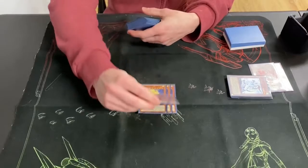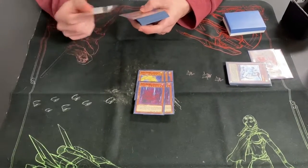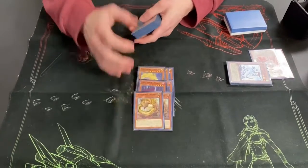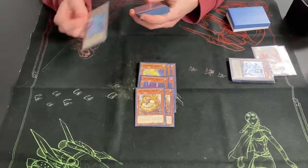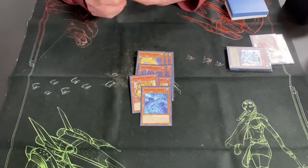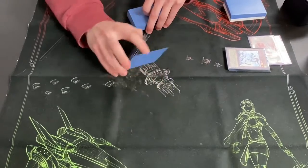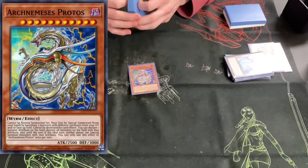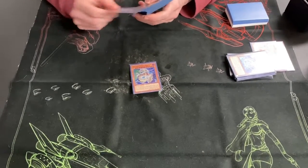Two Vishuda — some people run three, I like two; it's always there when I need it. Two Adhara — I think that's pretty standard. One Shatana — it comes up sometimes; if not, it's revealed discard bait. One Protos — easy GG in the mirror match, cold water, easy GG.